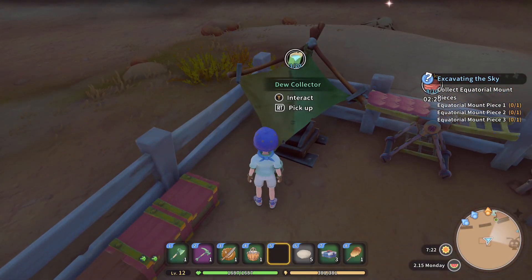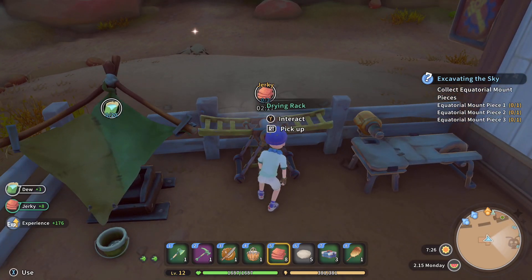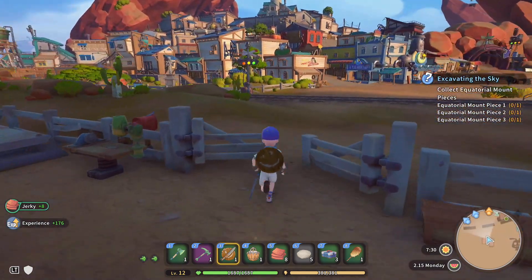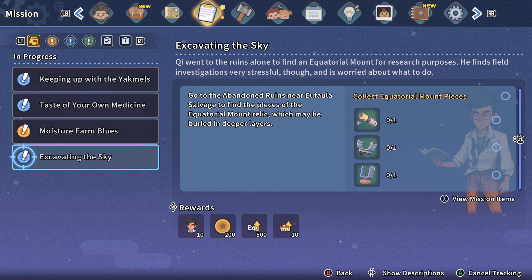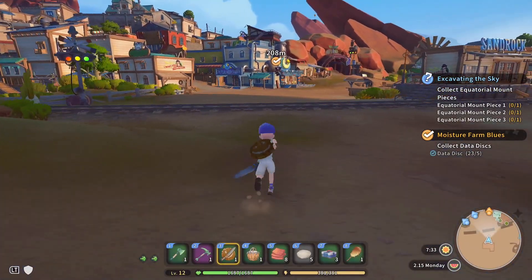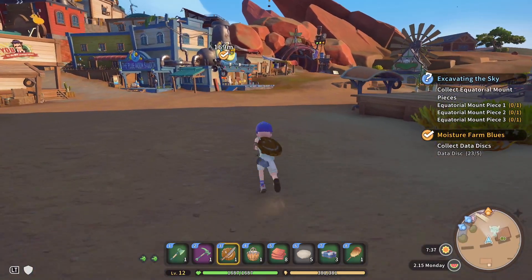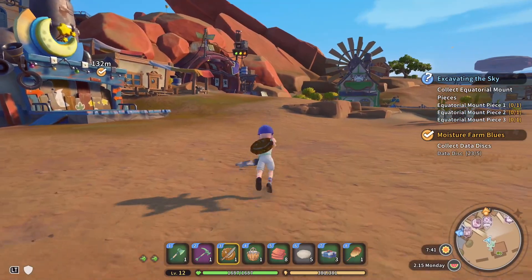Let's collect that dew and collect the jerky. Let's check my quest real quickly — that's the only thing I'm doing right now. Let's turn in that data. I wish I could track three quests instead of two, but it's understandable — you only want to track two at a time.